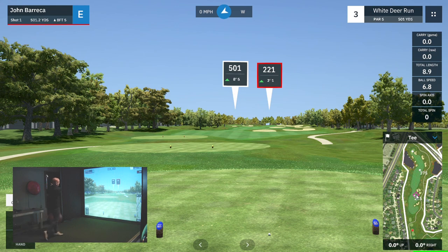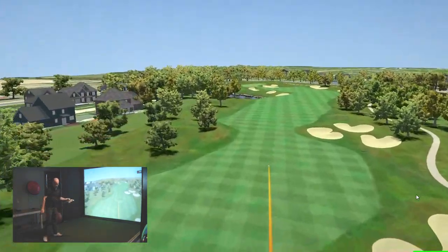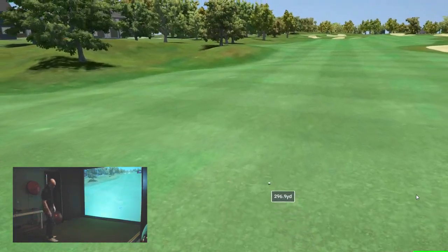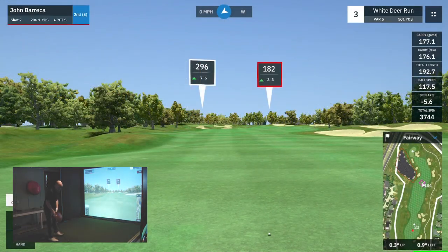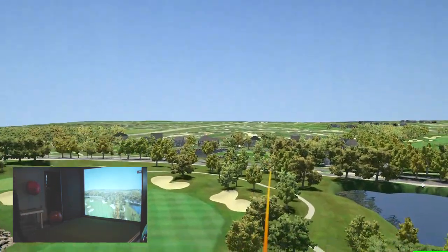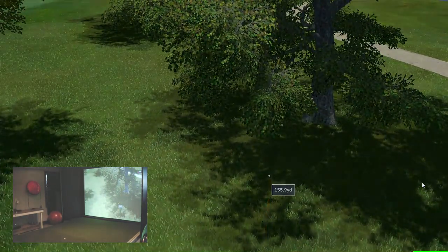This hole is a par five. I'm going to go with a three hybrid — do a little course management. You'll see that I hit these three hybrids sometimes just as far as I'm hitting my driver, which is kind of frustrating. So I'm working on my driver game. About 182 out, I'm probably using a six iron here. I was laying up there with the six iron and I just pushed that one under the front of the trees.